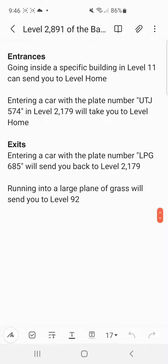Entrances and Exits. Going inside a specific building in Level 11 can lead you to Level Home. Entering a car with the plate number UTJ574 in Level 2179 can take you to Level Home.